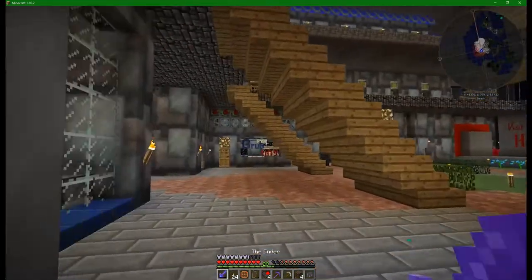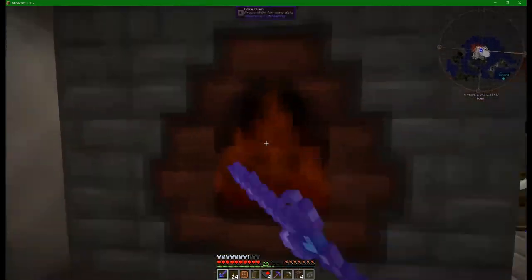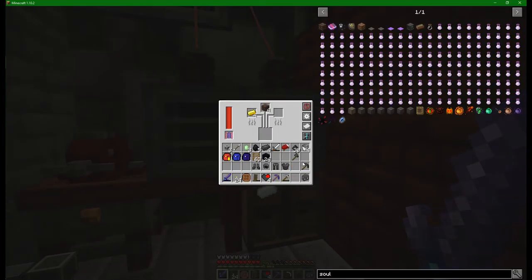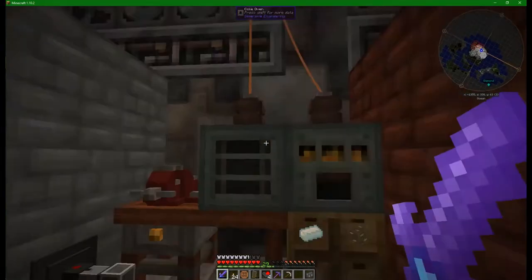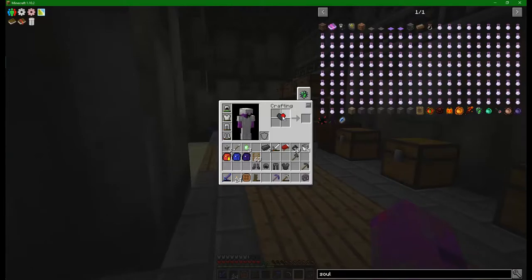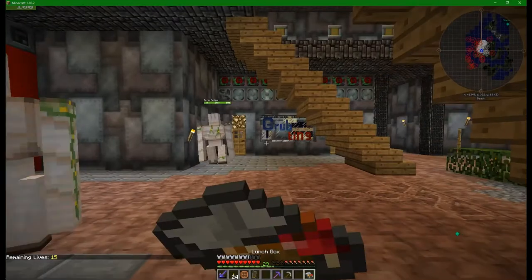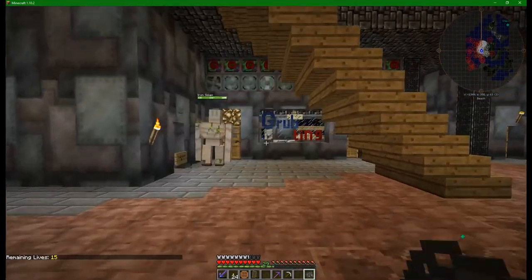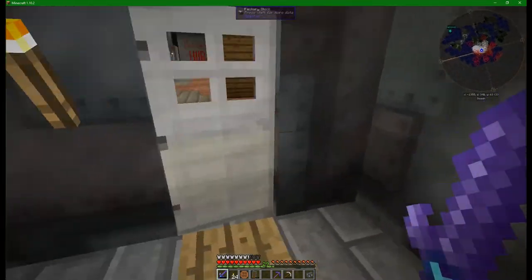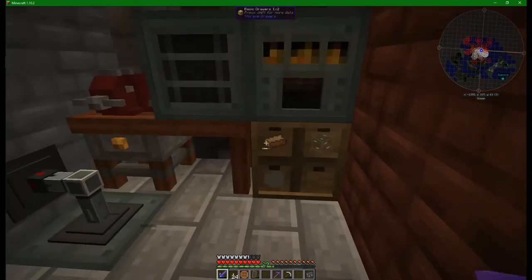Let's go over to our alloy smelter and see what's going on there. Also would like to have a look at the blast furnace. Definitely going to have to think about emptying out our inventory soon. So we cannot do any more of that for now, but we can pop those in there. There's loads of tin - let's go put this away quick. Have just noticed that we're carrying around four hearts here. Let's get a little bit of food inside us as well.